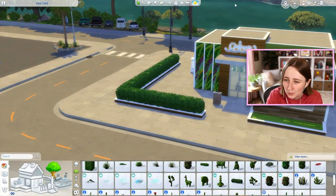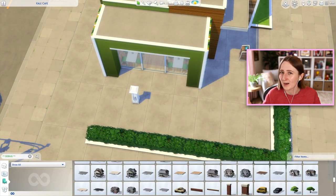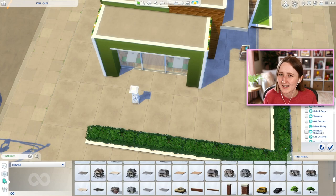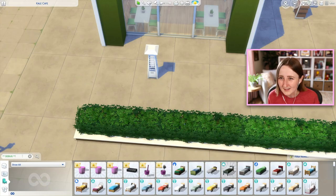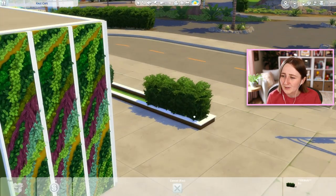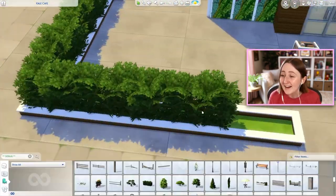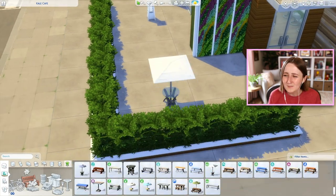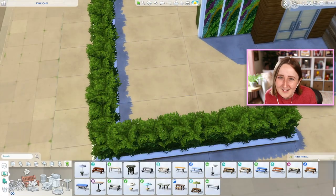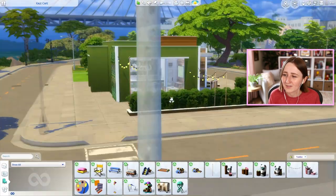We're working on the outdoor seating area now. I started by trying to build a custom hedge fence around it. Originally I was going to use a hedge or a fence for some slight privacy, but I ended up using a little half wall to build a fake planter box and then putting these really cute debug hedges in there. I loved how it looks — those debug bushes seem sort of fluffy, so they look kind of realistic. They're nicer than some of the other hedges in the game.